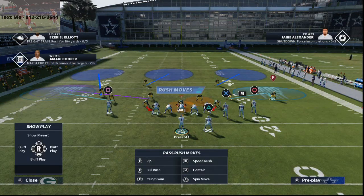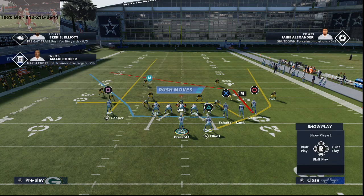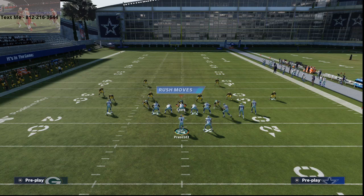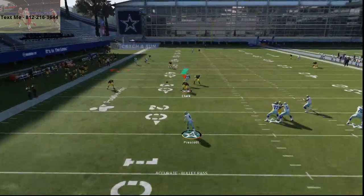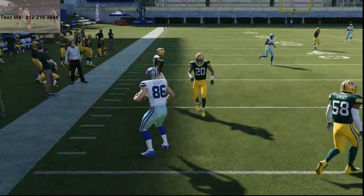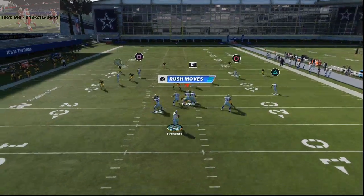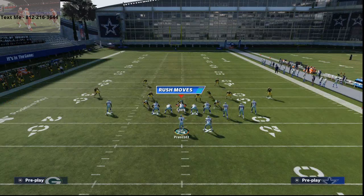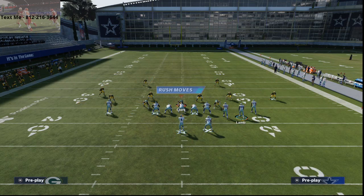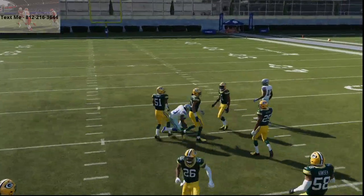Here's why: if they flip the play to the other side of Cover 3 Cloud, a lot of people like to run a hook-curl off of this and then lurk over the middle with their user. What you can do — the Mesh Post gives you more routes open. You can run some nice three-man route combinations on the left side. You've got Amari Cooper on the streak, but you've also got Schultz's route, and he's going to come back to the ball and get wide open against this coverage if they flip it.